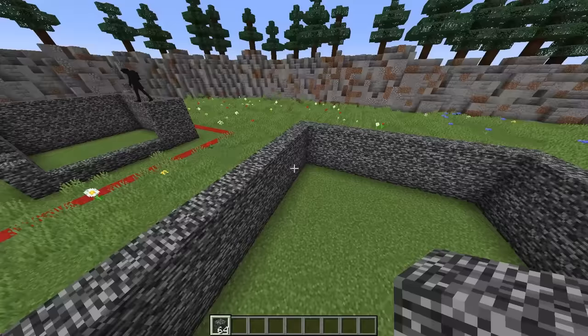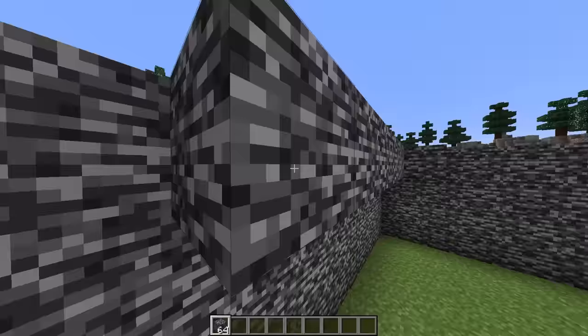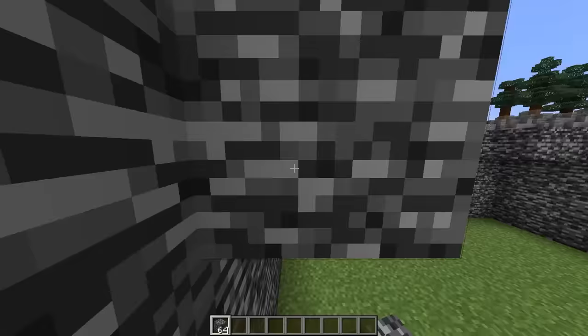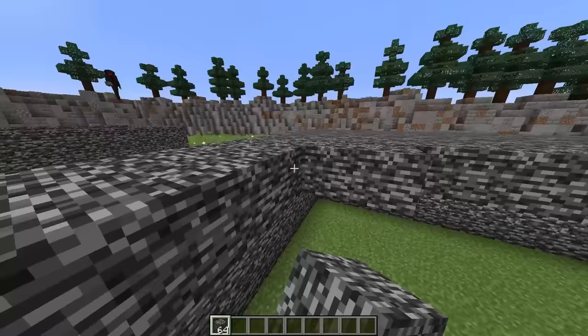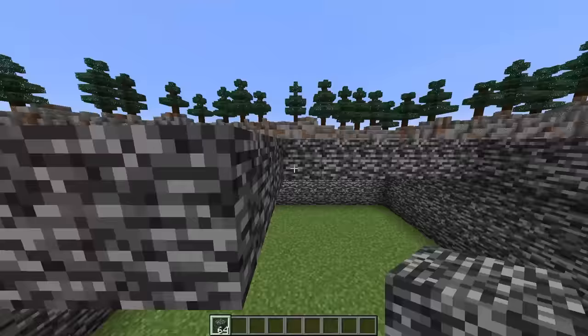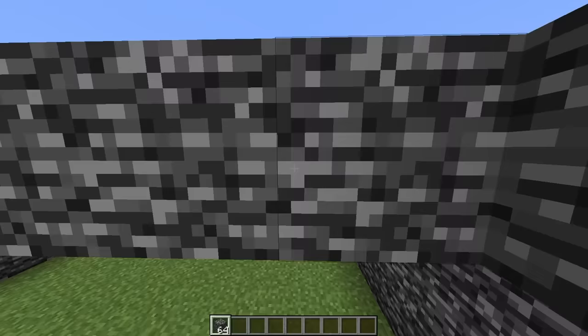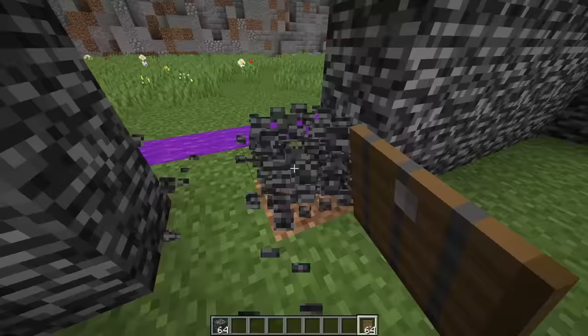I'm gonna add a bunch of cool designs to my build. Your base is actually looking pretty cool. I just need to finish up this wall and then add a roof. My bedrock house is gonna be the best house out of everybody's. Your house doesn't even have a roof. Well, it's efficient. Let me just finish up my house, add in the roof, grab some doors - perfect. This is gonna be our head of operations where we'll be morphing and pranking everyone.